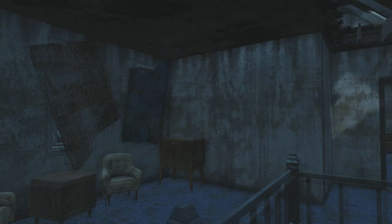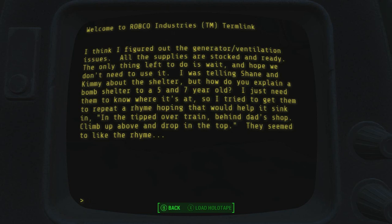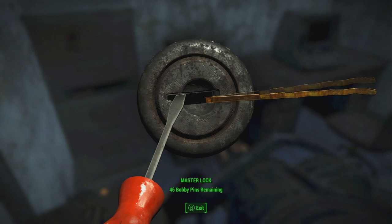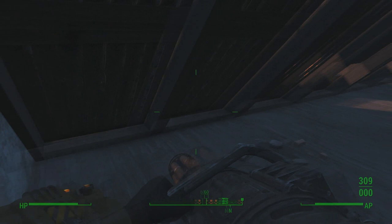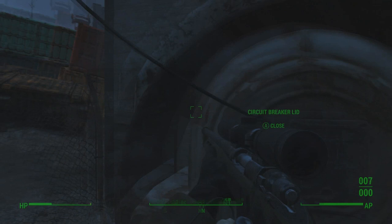By the way, there's also a master safe next to John's terminal, but you don't necessarily have to have master lockpicking. Although in this footage I did just pick the master lock. The safe key is inside the secret base, where John and his wife made a base in the turned-over train. I thought it was pretty interesting how the Railway Rifle is inside a train base.